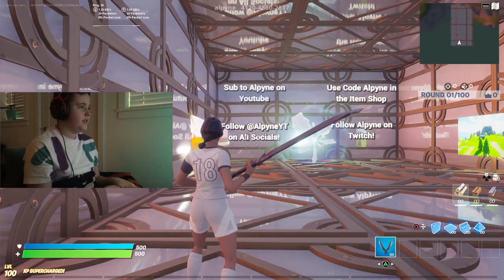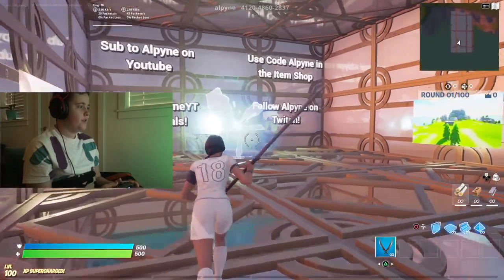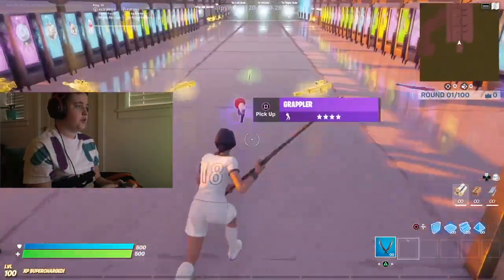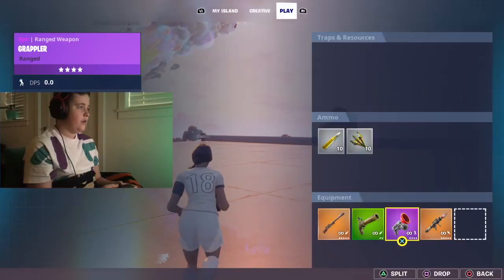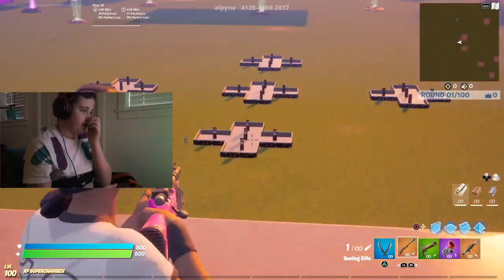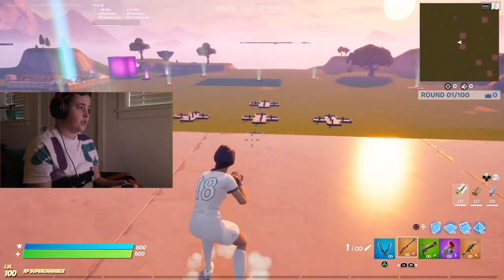Alright guys, so now that you guys are in here, all you have to do is go through this rift and grab a sniper. I'm sure you're grabbing these two just for a quick little tutorial on how to do this. So now that you guys are in the map, you want to aim for these targets right down there, and they give you slo-mo.